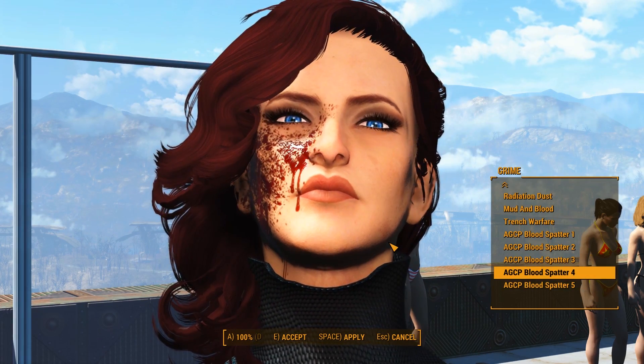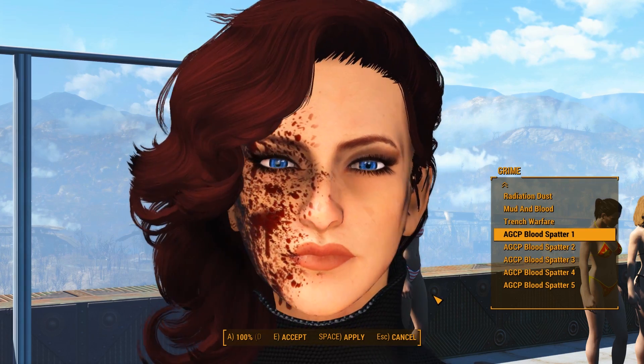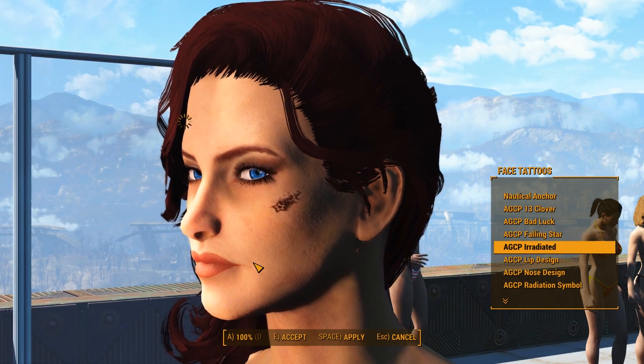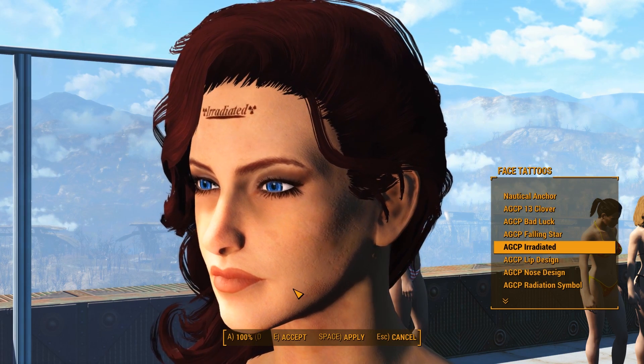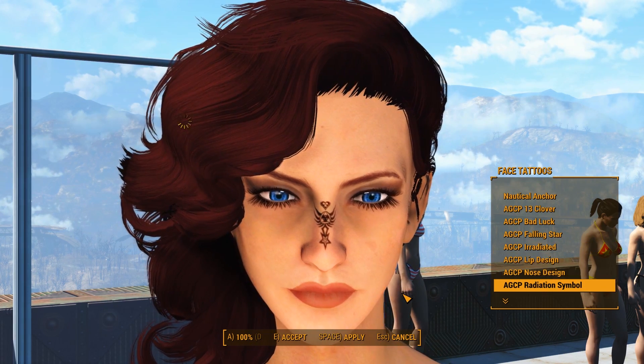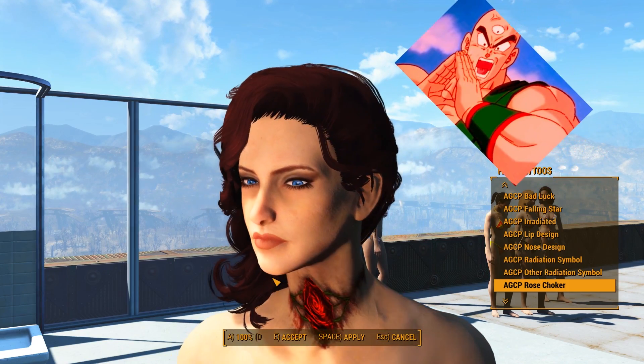Under grime, there are blood splatters to add to your face — it either covers one side of your face, a portion of it, or the entire face. Tattoos are kind of fun. Most of the tattoos are located on the face, however some are located around the neck area. I really like the lip one, and I also like the one where there's an eye on the character's forehead — she can be like Tien from Dragon Ball, and maybe Alucard from Hellsing.